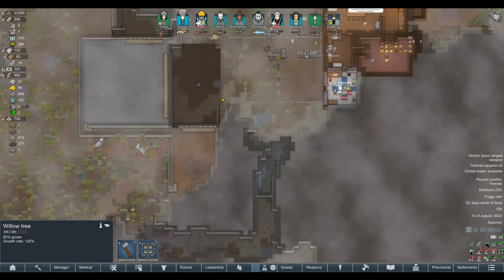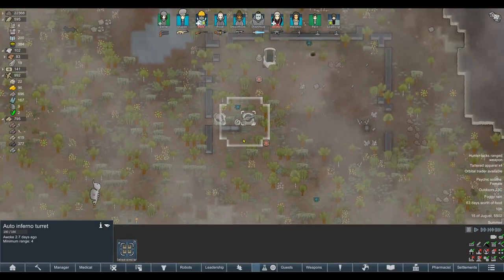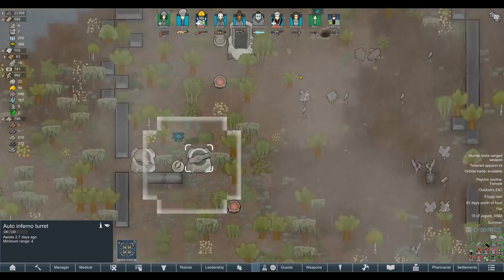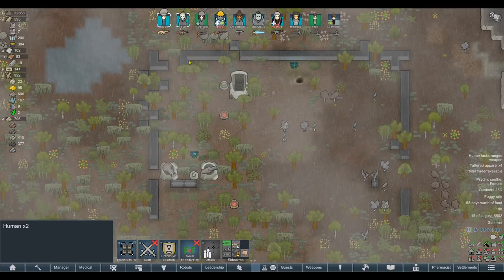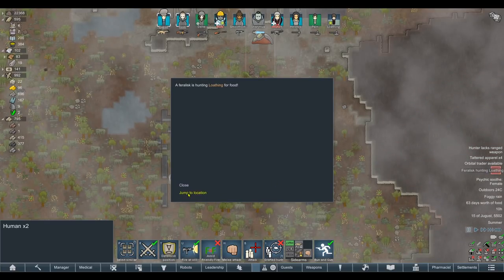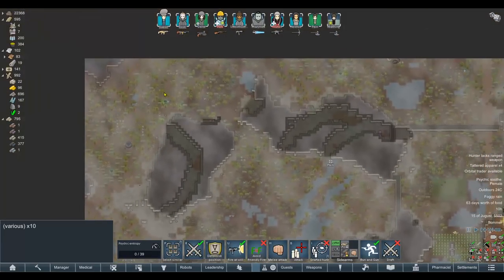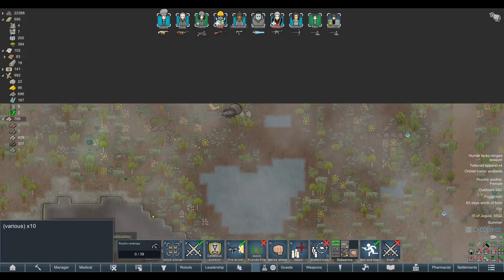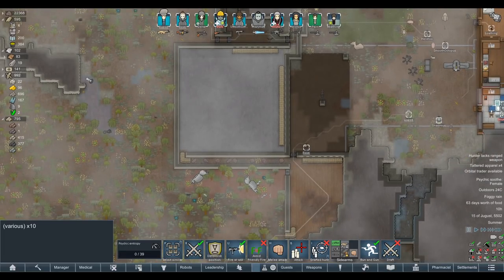Let's also make a few more mortar shells and deal with the last of the mechanoids. We could send Sharamus down again. I'm worried about the auto inferno can - if it hits them and lights them on fire they'll just fly around in front of turrets. We should also deal with the Feralisks up here first, otherwise they'll just spawn loads of little ones and attack whatever they feel like.